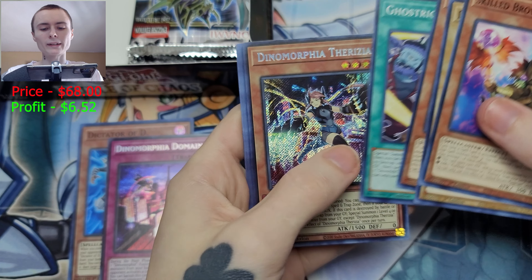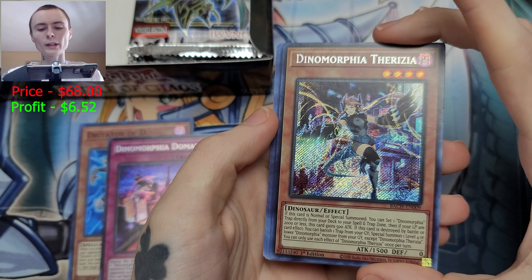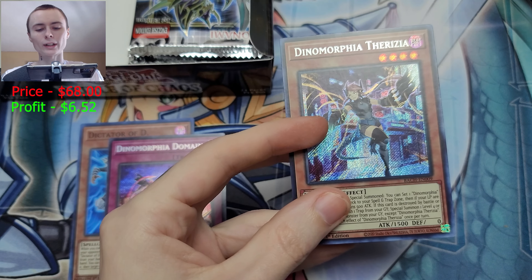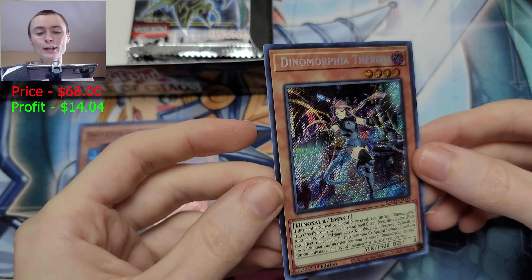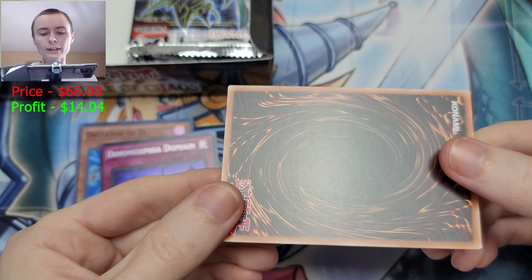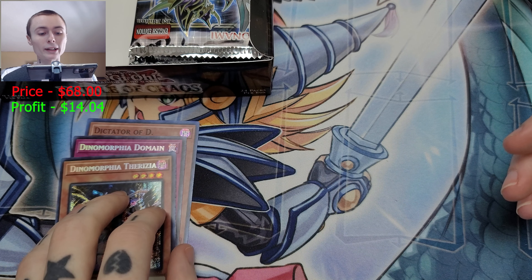Let's see if that makes a difference. Starting off with our secret rare — Dinomorphia Teresia! Starting off strong. Let's see what she's worth — gorgeous card — and that is seven dollars right there! Not bad at all. We're getting pretty good value now. We still have more packs on this side. I don't know what could be left, but maybe there's a starlight in here — dare I say it.